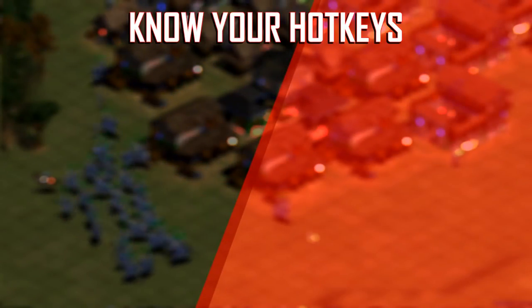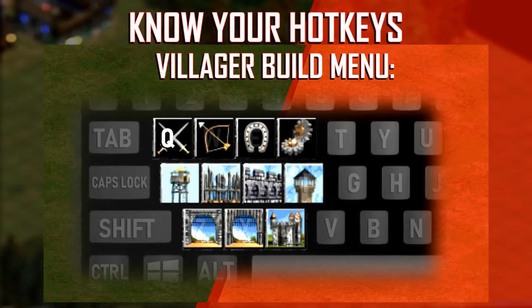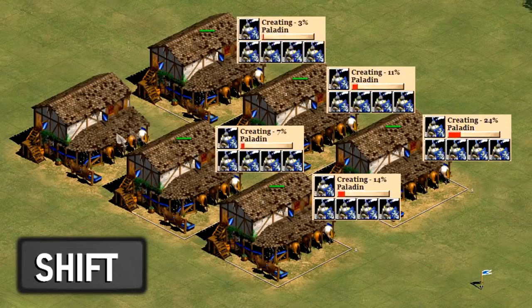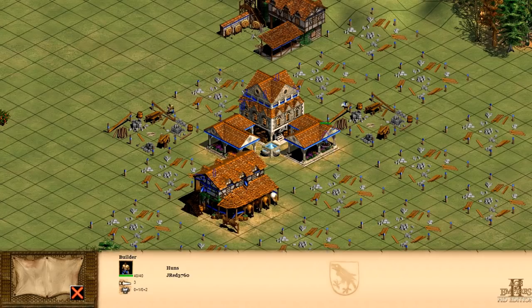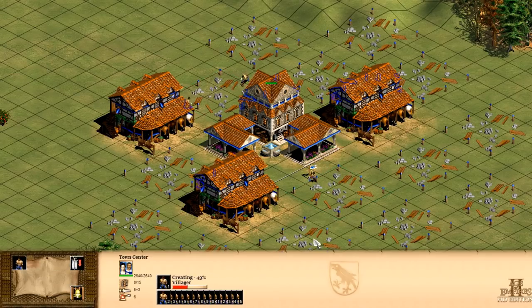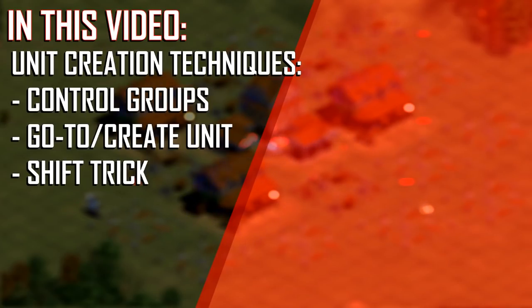The first step is to know your hotkeys. I've already spent an entire video on this topic, so I won't waste your time rewalking this ground. However, one thing I did not really touch on is the use of the Shift key, because I wanted to save that for this video. Basically, when you're creating units, if you press and hold Shift, you queue up 5 units instead of 1. In the early deathmatch game, it's very important to use this technique because it cuts down on wasted time. The fewer keystrokes you make and the less time you spend, the better. In this video, I'll teach you three separate techniques you can utilize to allow your production buildings to pump out units fast.